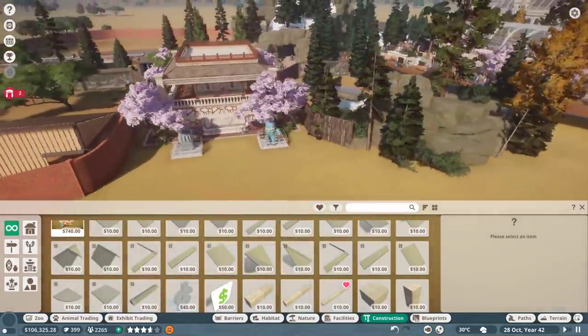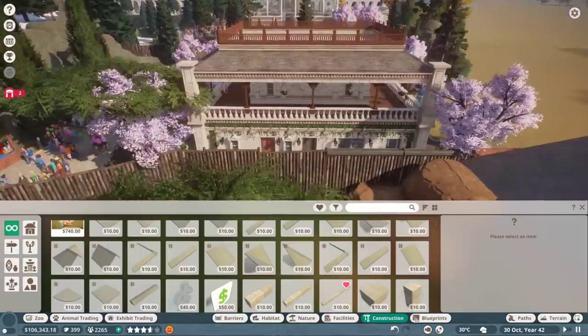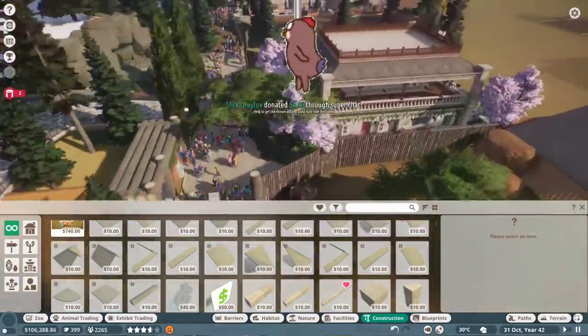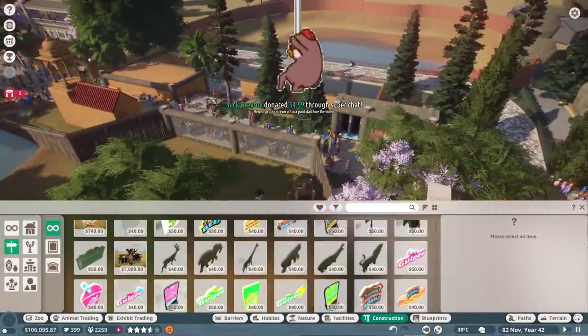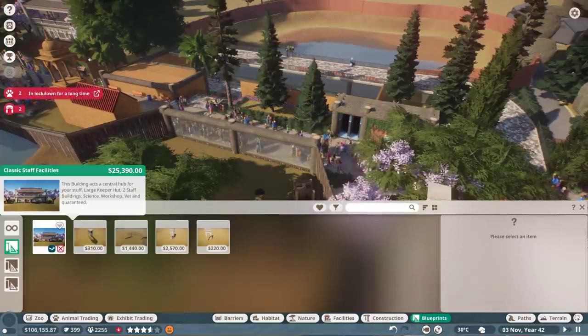The new building is available on the Steam Workshop if anybody wants to use it - feel free to look for it. It's called Classic Staff Facilities.